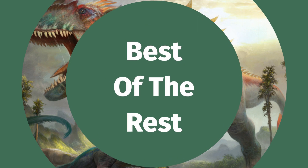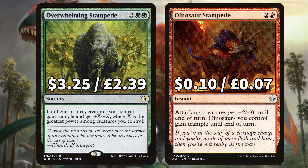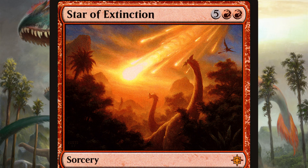Now looking at the removal, card draw, and the best of the rest in this dino budget brew. First up is Siege Behemoth, a beast that will gain from Kaheera's abilities and when it attacks gives all your other attacking dinos unblockable. And Unbreakable Formation to give your creatures Indestructible until end of turn, also giving them +1/+1 and Vigilance if you cast the instant during your main phase. For some big finishers we have Overwhelming Stampede to give your creatures +X/+X where X is the greatest power among creatures you control, and Dinosaur Stampede to give your attacking creatures +2/+0 until end of turn with your dinos also gaining Trample. We've added in Titanic Ultimatum to give your creatures +5/+5, First Strike, Trample, and Lifelink until end of turn, and for a big board wipe option we've got Star of Extinction to destroy target land and deal 20 damage to each creature and planeswalker — we've basically added this into the deck because the art perfectly fits the theme.